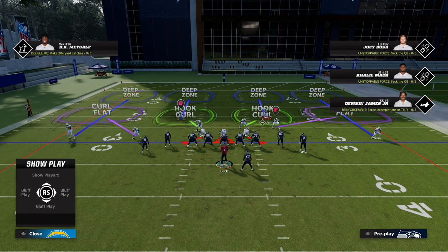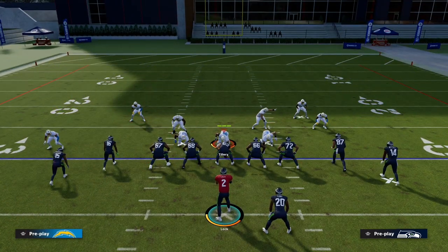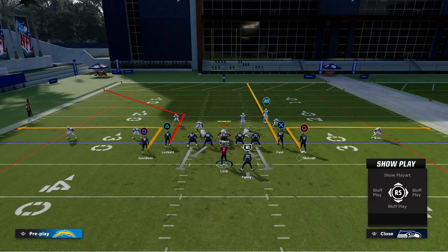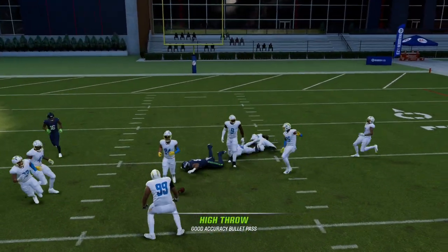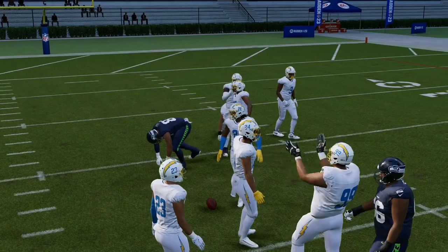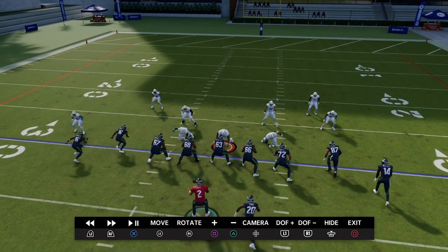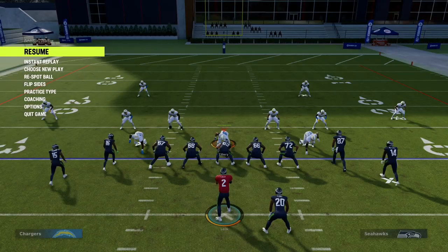I also recommend pulling down both safeties for seams. When they run PA shot seams or put a streak on their tight end and try to high ball it, they can't — because your hook curl would be there, and the inside quarter plays really well against the tight end. You would never be able to just high ball a seam and get away with it.